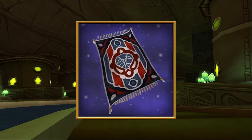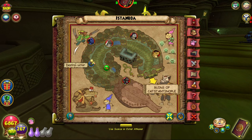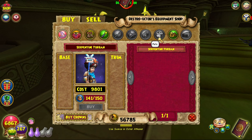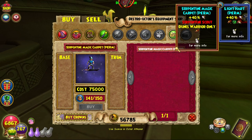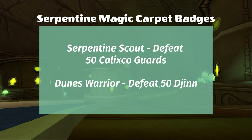The Serpentine Magic Carpet is next on the list, and it is sold by Destro-Uctor. You can find him by taking the teleporter to Istanboa and going straight ahead. He should be very easy to spot. Destro-Uctor actually sells elixirs along with the mount, which is pretty cool. In the equipment shop, you'll see the Magic Carpet, which you can buy if you have the Serpentine Scout and Dunes Warrior badges, along with 75,000 gold. These badges require two different types of enemies instead of just one, so make sure you fight the right ones.